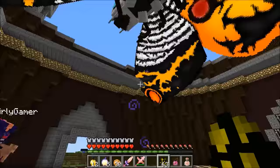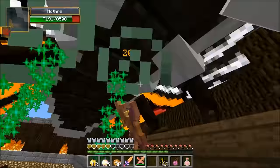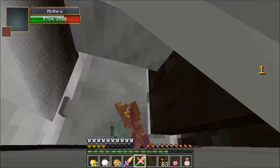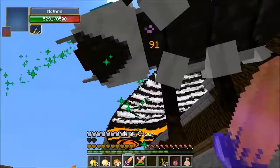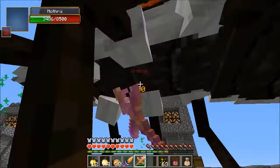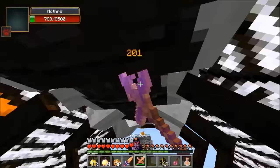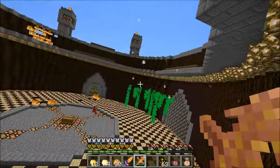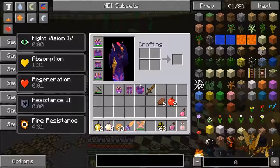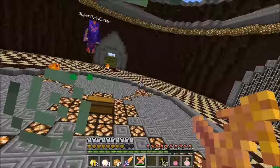Main Mothra fight begins — she's beautiful in the sky. Poison hits immediately — taking massive damage, down to half health fast. Enchanted golden apple consumed. Mothra can actually be ridden in this mod. Mothra goes down to the ground like the wither at low health. She's dead — but green poison stuff lingers and continues dealing damage.